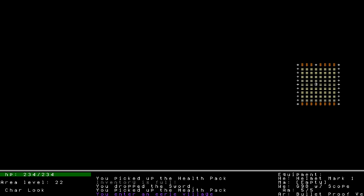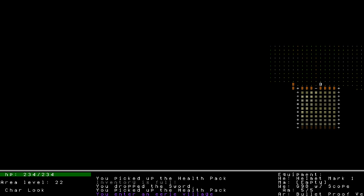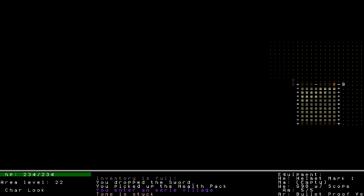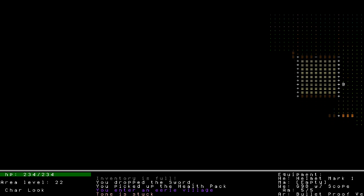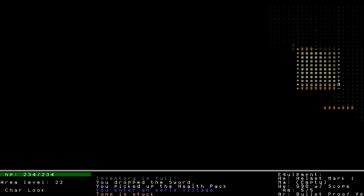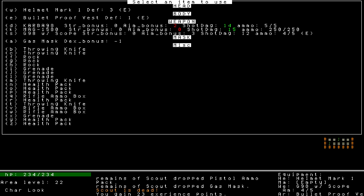You enter an eerie village - this is interesting. I think these are like gates to my left and right. I'll go to this door. Stuck - okay, there's mud. I'm guessing if I stay on the green tiles I'm safe. New level type - very exciting!